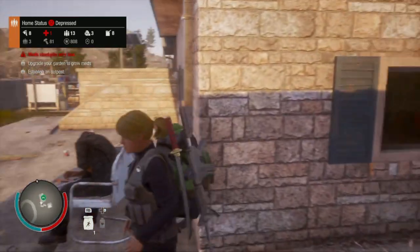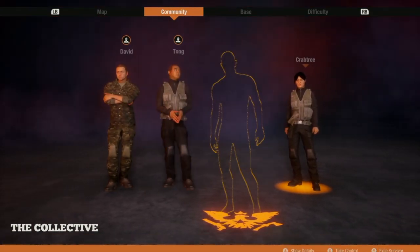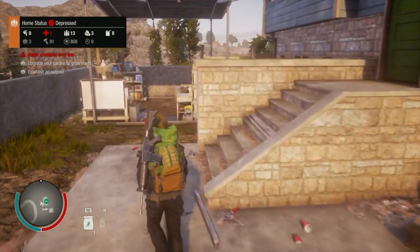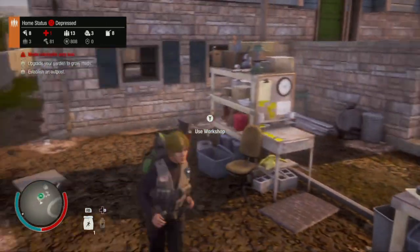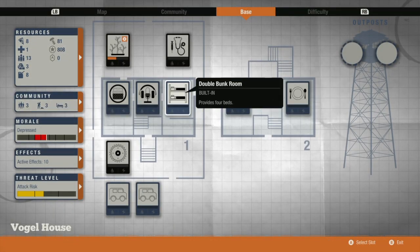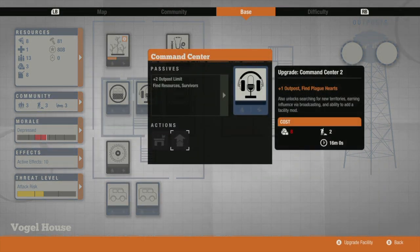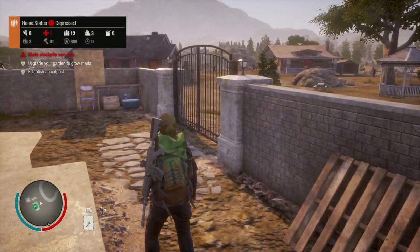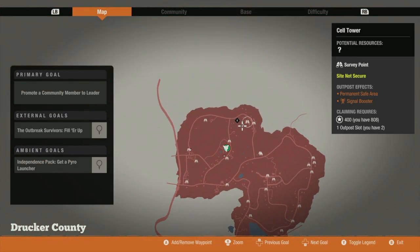Right now we don't really have an objective. We have a lot of damaged community members — Tong and David, both injured. Crabtree was injured as well, but I managed to heal her through my infirmary, which is a great upgrade for your camp. If you're wondering what to pick first, this is the one — the infirmary. I'm looking to move as fast as I can to another base, but I don't have enough materials to upgrade to move. So our objective for right now is going to be to find materials as fast as we can.